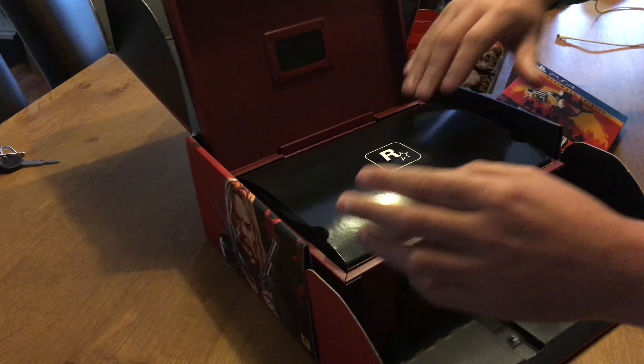I also want to show you the ultimate edition — it comes with a map, so this is like my code. There's no Mexico in this game, which is a pity, but you can see Saint Denis, Blackwater, and Valentine — that's probably the main city. Really cool overall. I'm really happy with this collector's box — thanks for watching and see you in the next video!